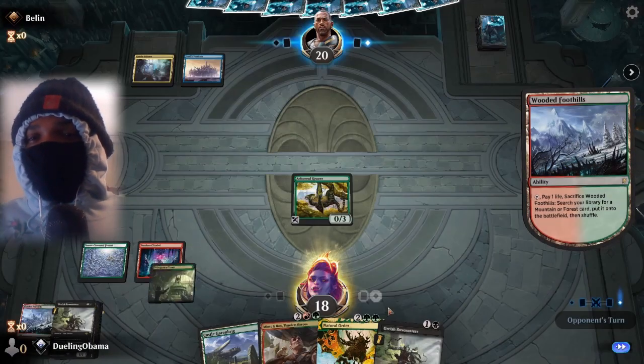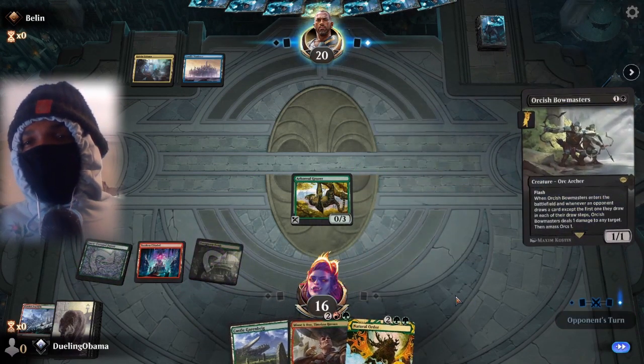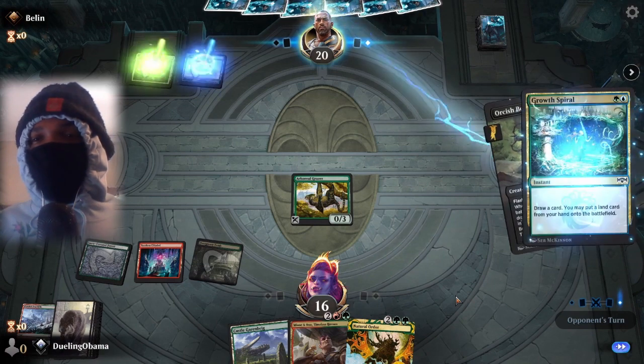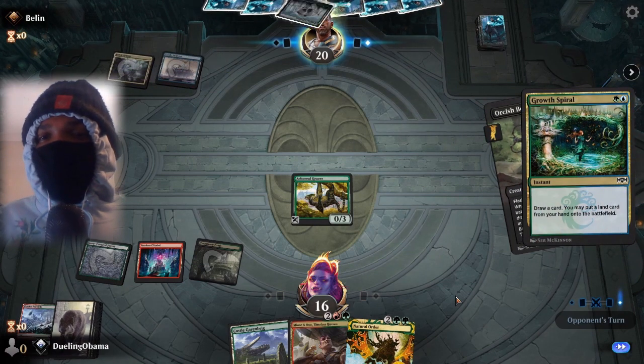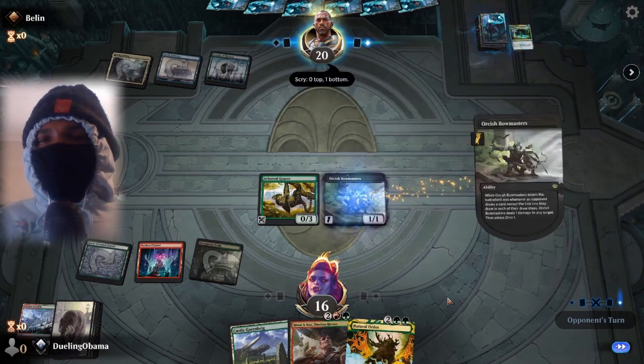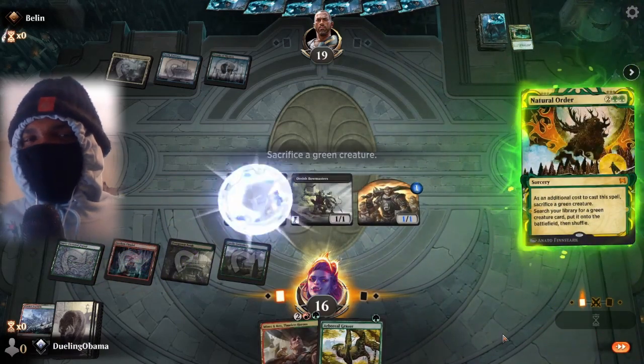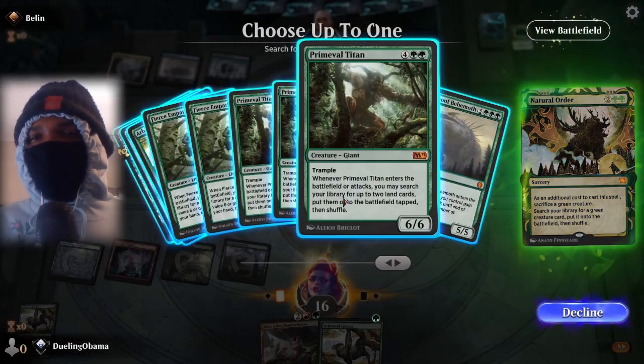We're going to go get an Overgrown Tomb. We'll take the two because we see that he has a Castle. We're going to try to shoot him in the face with the Orcish and punish him if he wants to draw extra cards. Forces him to Growth Spiral — now he temples. I wonder, is this another Wilderness Reclamation attack? And then we just slam Natural Order — so good. Go get Big Eren Yeager.